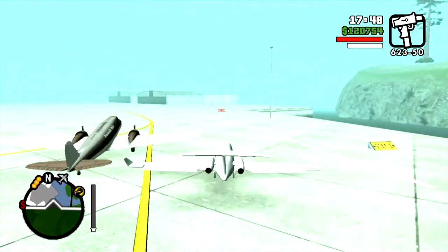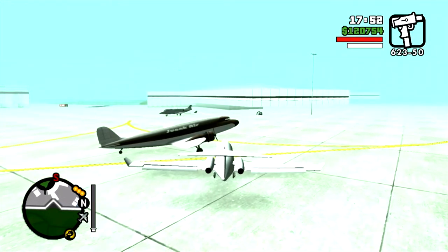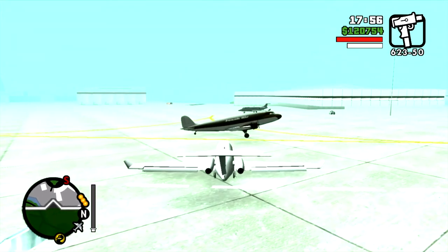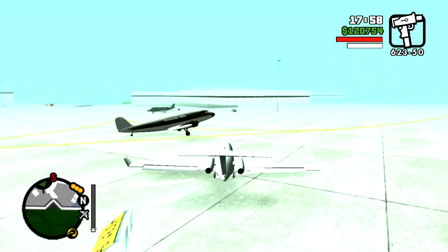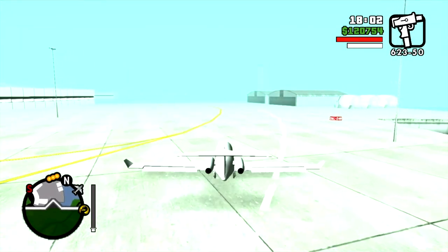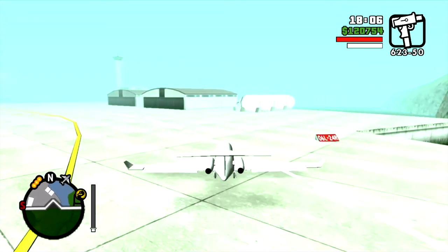But before that, CJ is going to get that wonderful rocket launcher that you can seem to only be able to get in Easter Bay Airport. And that has been critical in several missions in the past. Look them up.